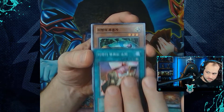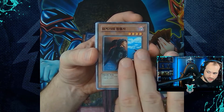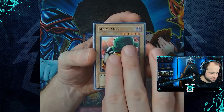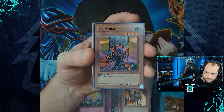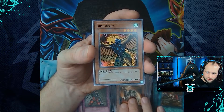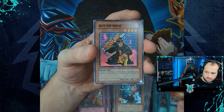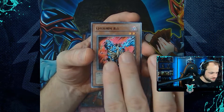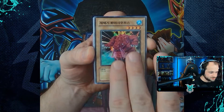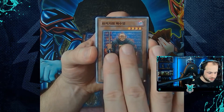Next bundle: Dice Jar, Hall of the Mummy, Servant of Catabolism, Needle Ceiling, Gravekeeper's Spy, Card Shuffle, Swarm of Locusts, Pyro Clock of Destiny, Shape Snatch, Timidity, Poison Mummy, Needle Wall, Soul Eater, Bird Face, Trap Dust Shoot, Maiden of the Aqua, Pyramid Energy, Gravekeeper's Cannon Holder, Nightmare Horse — and the rare of Newdoria.